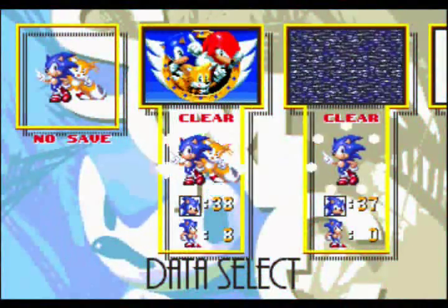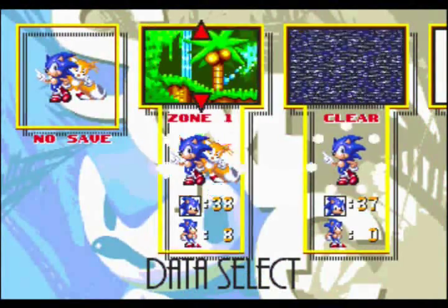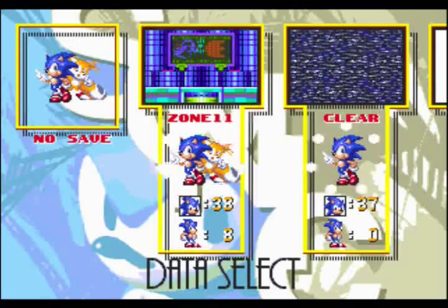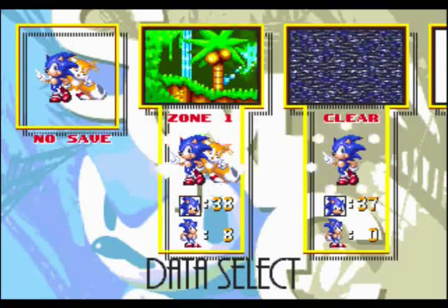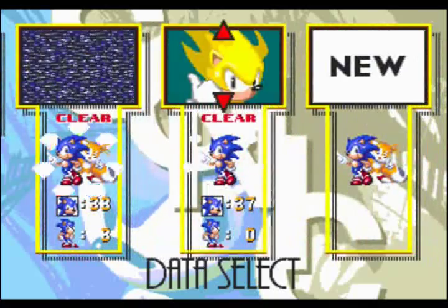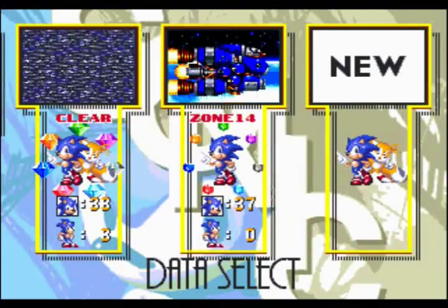So first of all here's our save file that we just did. We got the nice portrait of Sonic, Tails, and Knuckles, and you can play any zone you want now. All those big-ass emeralds around Sonic and Tails represent the super emeralds, whereas on this file for comparison the smaller ones represent just having the Chaos Emeralds.